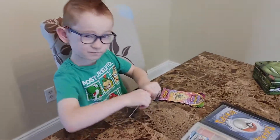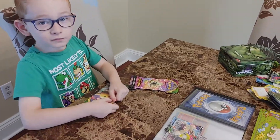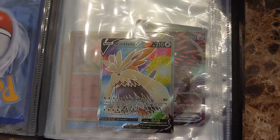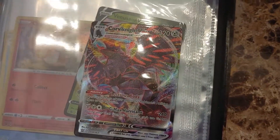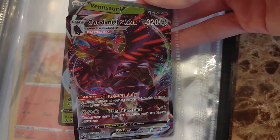Wyatt's going to be opening up some Pokémon cards today. I found two booster packs at Walmart. Last time we had some booster packs, he got a full art Stoutland V and this really cool Corviknight VMAX card. Look at that. So let's see if Wyatt gets anything good today.